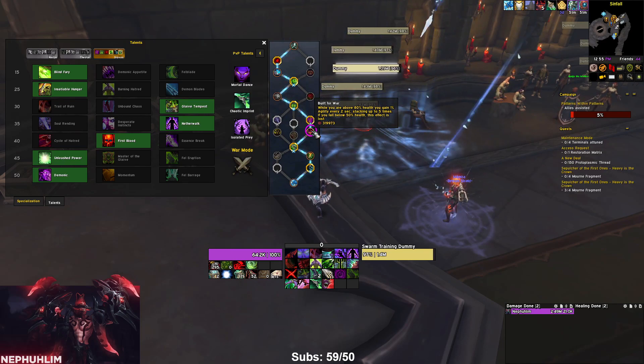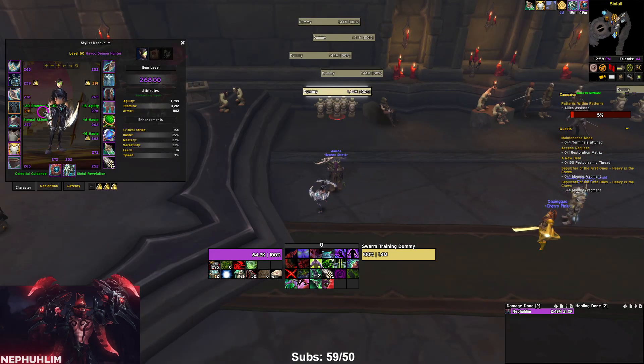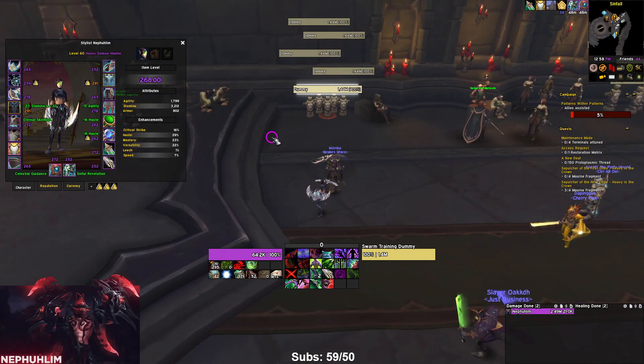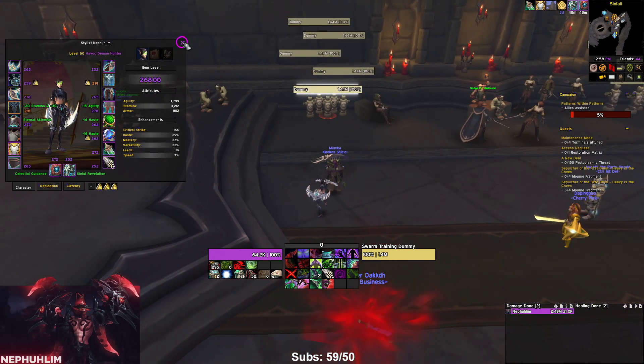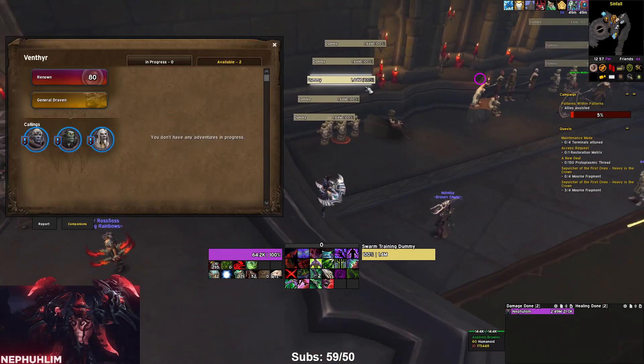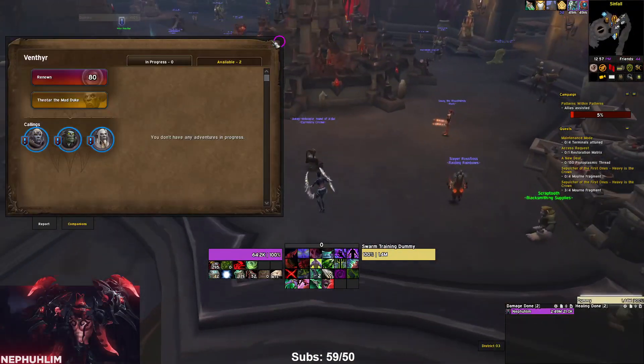The legendary we're using with all of these builds is Collective Anguish — it's our best legendary and makes it easy to keep Sinful Brand up for a long time whether you're using Cycle of Hatred or not. We're going to test these builds on the training dummy and look at the damage breakdowns.